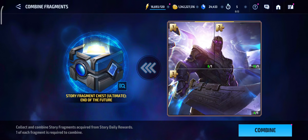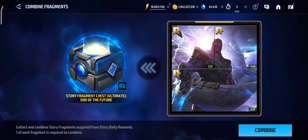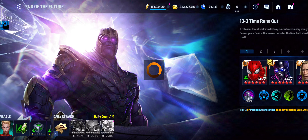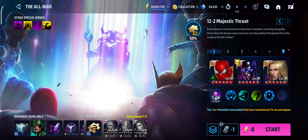Four more, three more — can we get one more tier 3 material drop? Two more chances. Mythic card — we got a bunch of mythic cards so far, not the worst. Anyway, that's done for the story fragments. Now let's move to the All War chest — we have about 18 fragments for this.